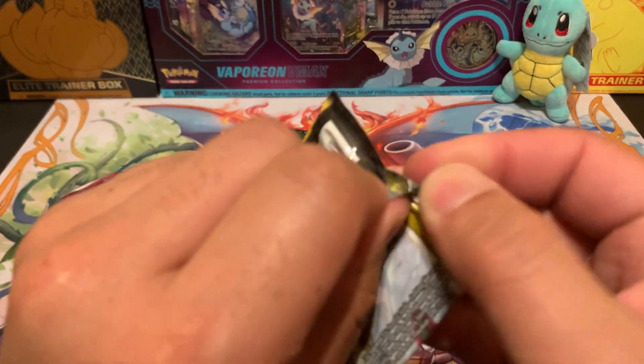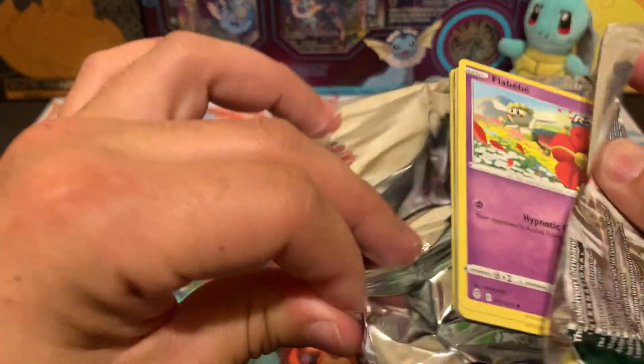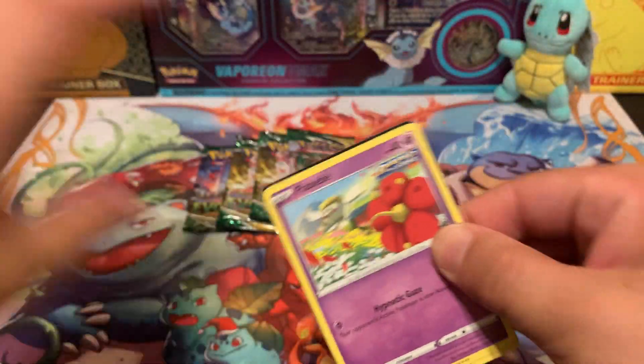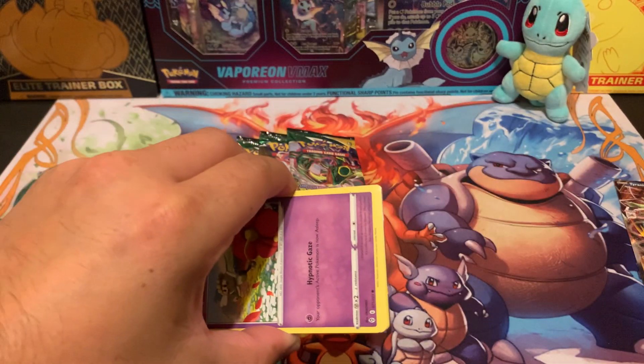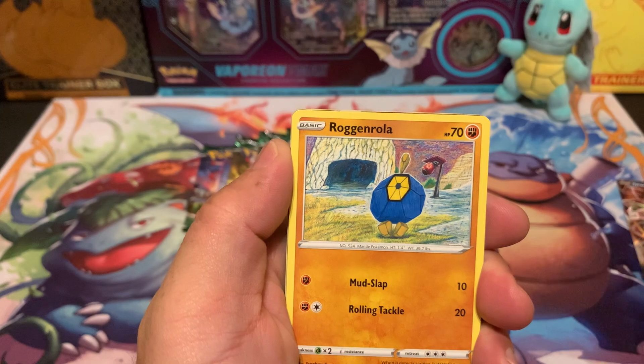I already have one and I want to keep at least two sealed, then after that I can start cracking some open. I'll do the same with Fusion Strike and Brilliant Stars. The price on Brilliant Stars — and I think we got a hit here, let me slow roll this one.